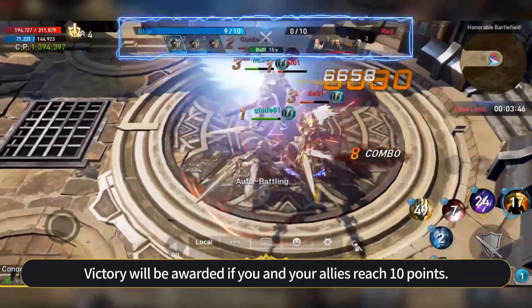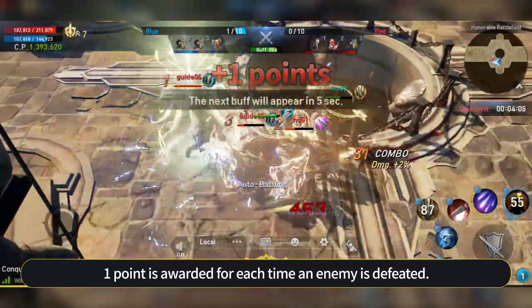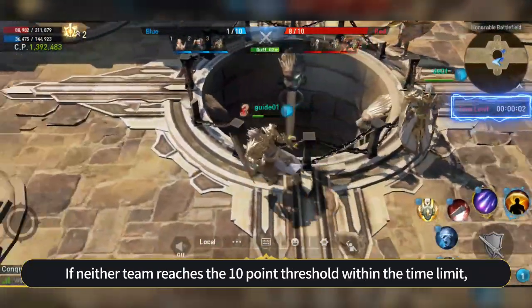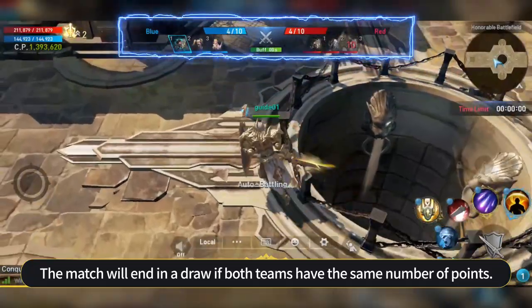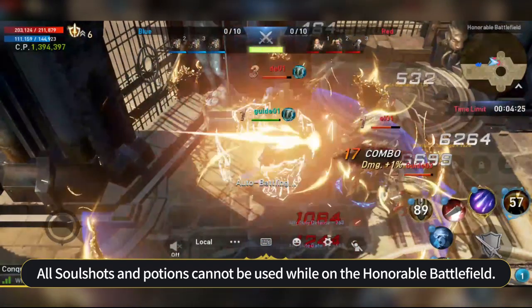Victory will be awarded if you and your allies reach 10 points. One point is awarded for each time an enemy is defeated. Three points are awarded the first time the entire enemy team is annihilated. When either team reaches the 10-point threshold within the time limit, a team with more points will be declared the winner. The match will end in a draw if both teams have the same number of points. All soul shots and potions cannot be used while on the Honorable Battlefield.